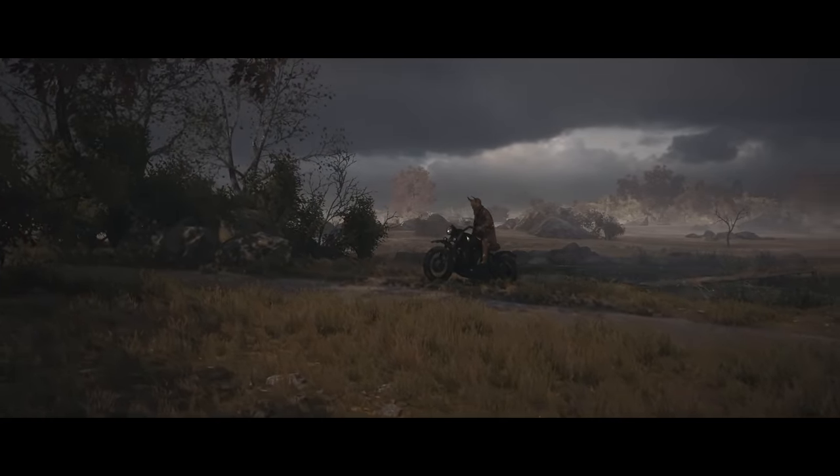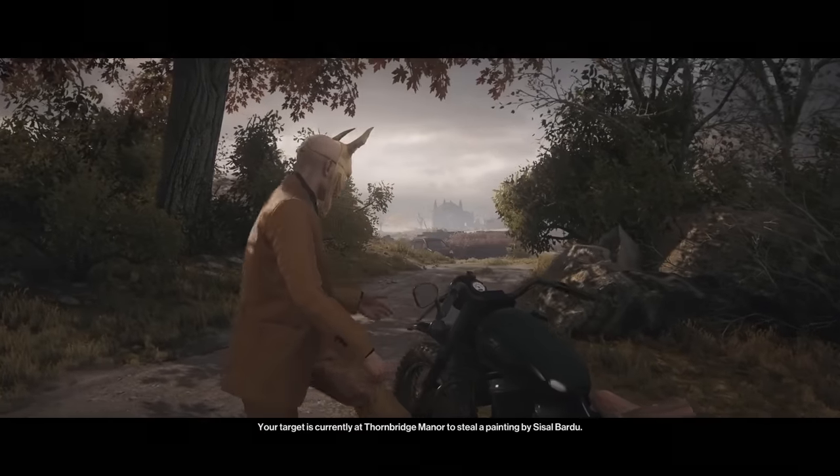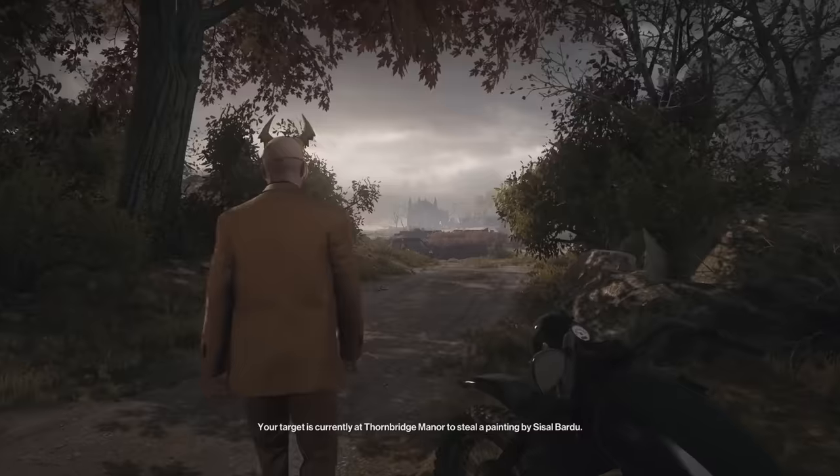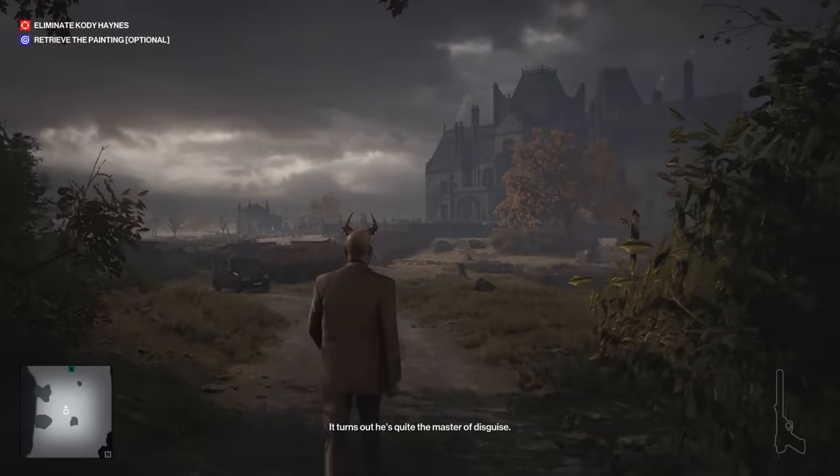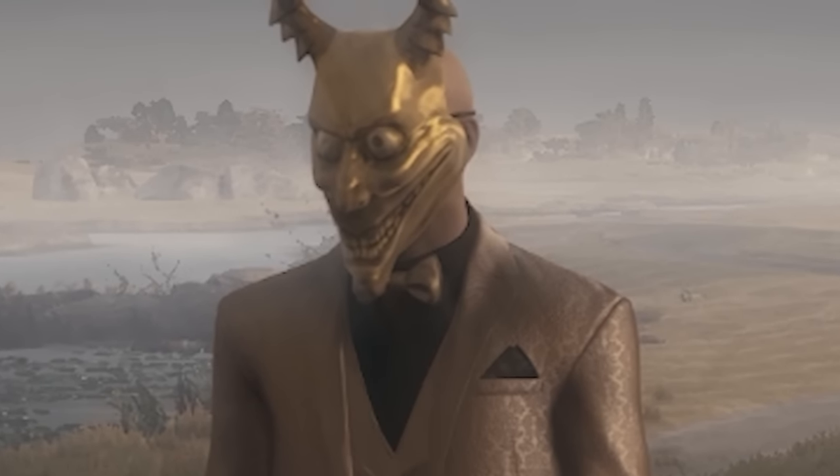Good afternoon, 47. Your target is currently at Thornbridge Manor to steal a painting by Cecil Bardu. It turns out he's quite the master of disguise. Well, Diana, so am I.